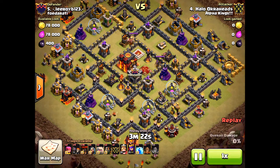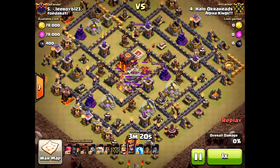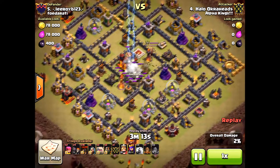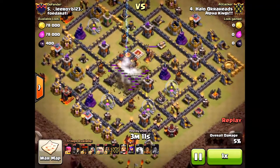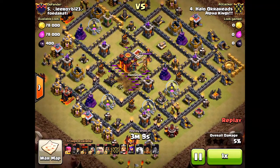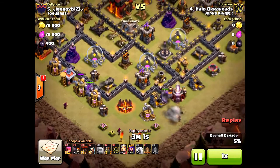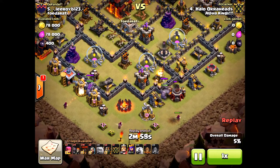Here we go — dropping down the earthquake, and right when the queen passes on to the clan castle it's going to take her out. There it goes, all five in a row taking out everything right there — except the queen. What in the world! The queen always goes down; I've seen level 40 queens go down. Nonetheless, I still have to go with the attack.